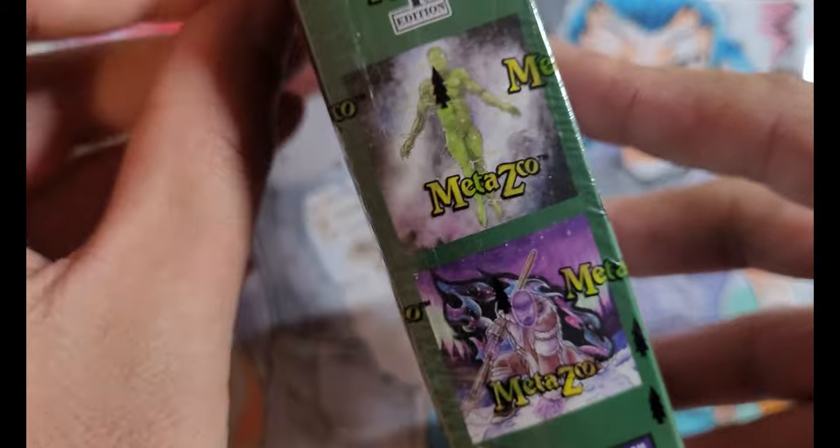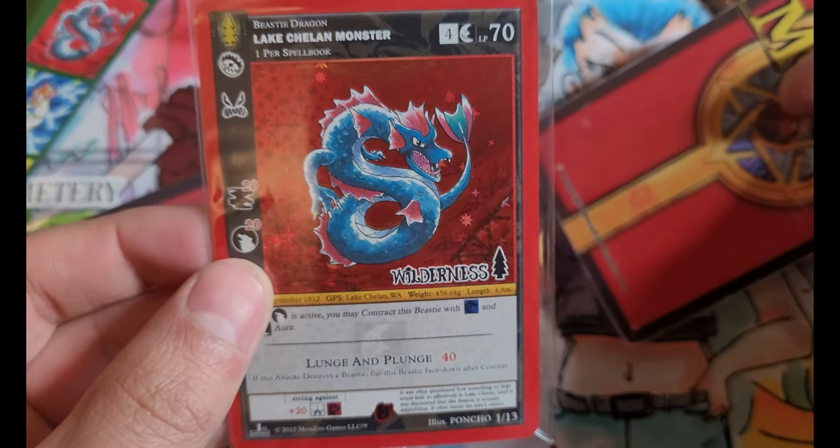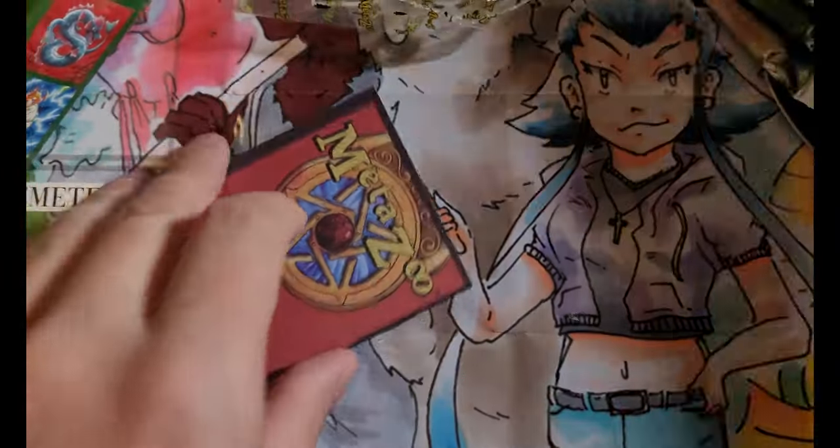This is the fourth one we're doing. We need to get one of the three things we haven't gotten — we haven't gotten the Spirit Guy, the Green Nudist, and the one with three fingers. Our deck is another Shallan Monster so we're not going to be opening this one — we're going to move on to the other one.